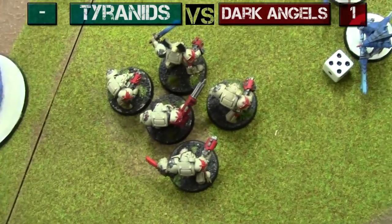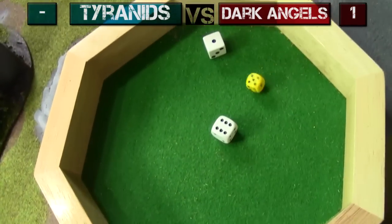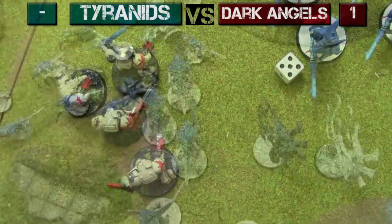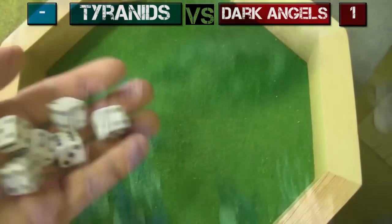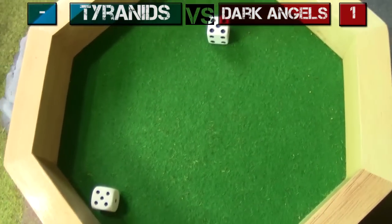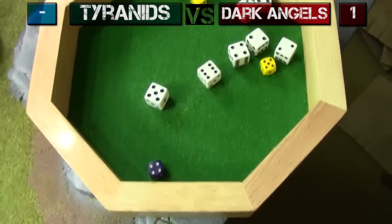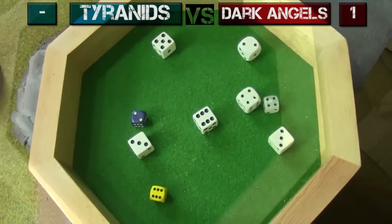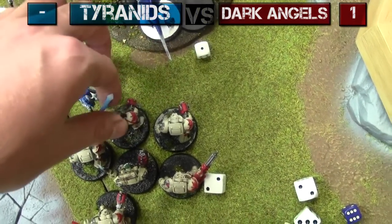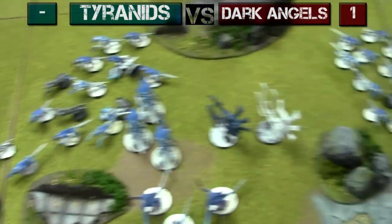Shooting Phase — Hive Guard shoot at Terminators, nine shots needing fours to hit — two wounds, both two-up armor saves made. Warriors fire their weapons — threes to hit, fours to wound, five two-up armor saves — one failed, one Terminator dead. That was a pretty uneventful shooting phase overall — we killed one Terminator over there and one over here. Now it's time for all the assaults.